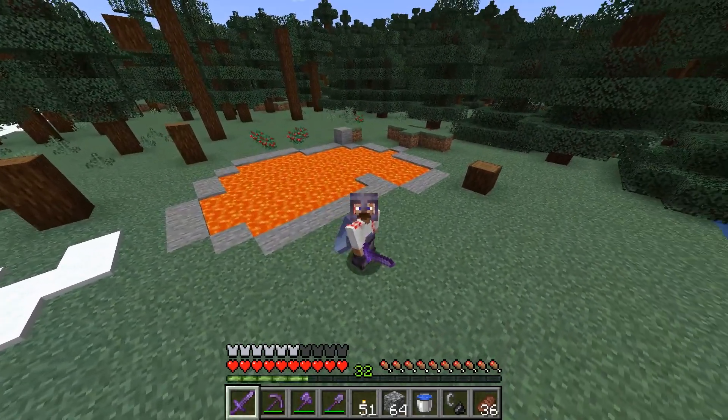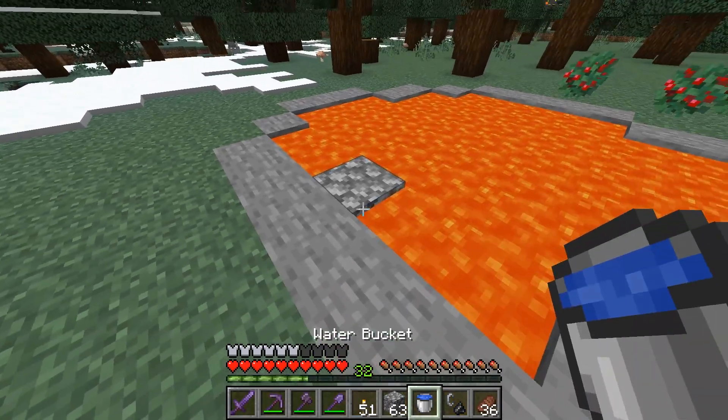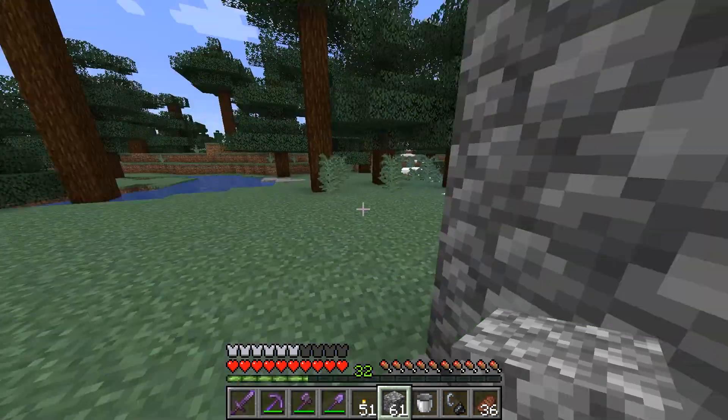Welcome back to a new episode of Minecraft Survival. Today I show you how to make a nether portal without farming any obsidian. All you need is a bucket of water, a flint and steel, and 6 building blocks like cobblestone.